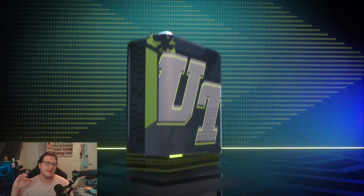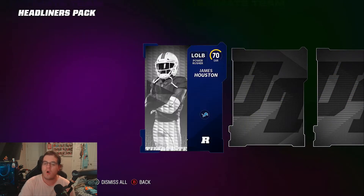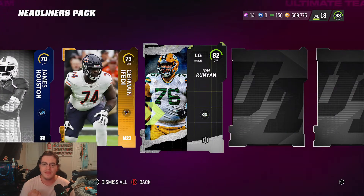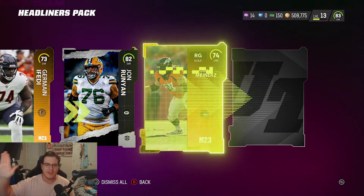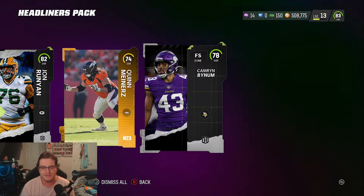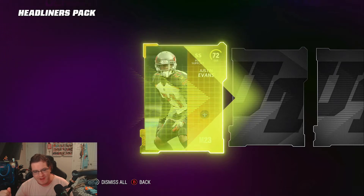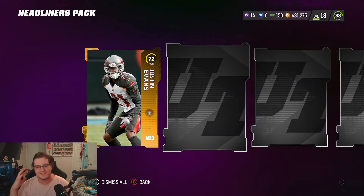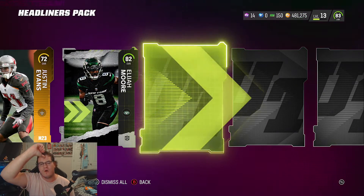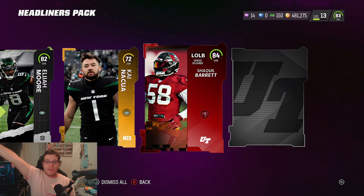I've got two more left in me. Can we pull a limited time card in this video? First: 82 overall John Ruyan. Next Headliners pack — one more, I want to give it an honest shake. Justin Evans — not you. Headliners player: Elijah Moore, 82 overall. Also an 84 Shaquille Barrett.